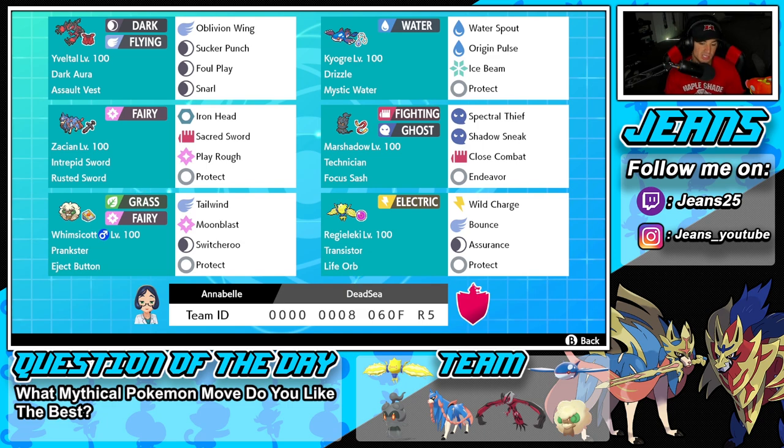The final Pokemon is going to be Regileleki. I've been seeing Regileleki used more and more on the ranked ladder and it is super strong, especially in Dynamax form. It's got Transistor alongside the Life Orb, and then it's got Wild Charge, Bounce, Assurance, and Protect. If you want to rent this team yourself, the code is at the bottom of the screen. Let's hop on that ranked double ladder and get some wins with the Series 13 Marshadow team.